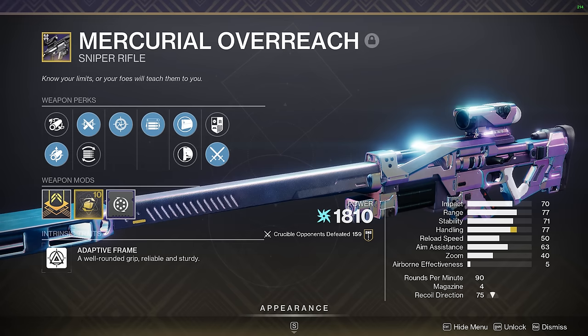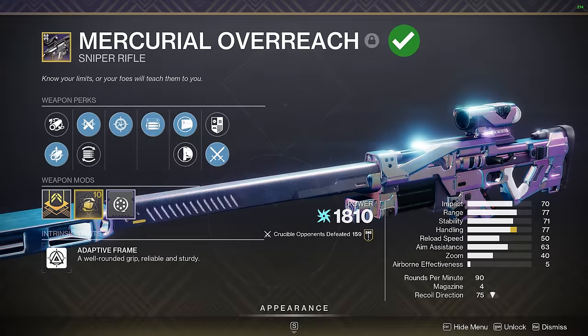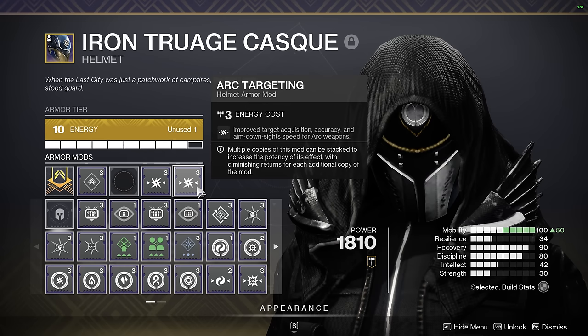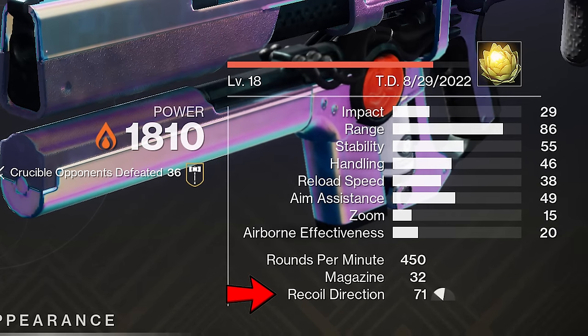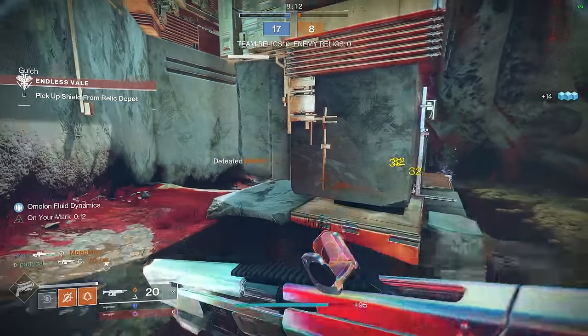This leads me to my next point: knowing your weapon's stats. You're probably expecting me to talk about the aim assist stat here, and of course that one's important and pretty well known — but the most you can really do is choose a weapon with a high base aim assist stat, choose good perks that improve aim assist, and equip some targeting mods. The stat I'm really interested in here is the recoil direction. This one's very underrated, especially for full-auto weapons or pulse rifles.